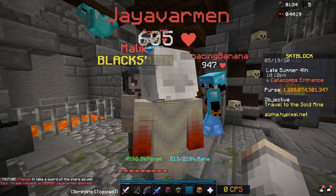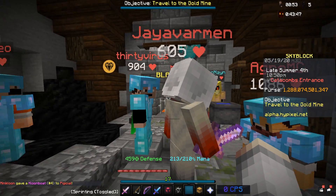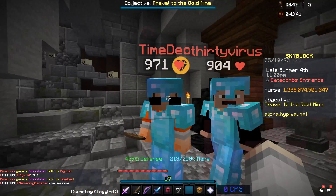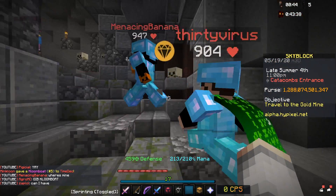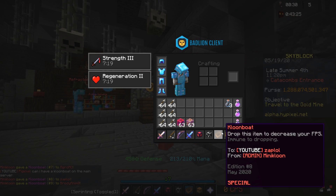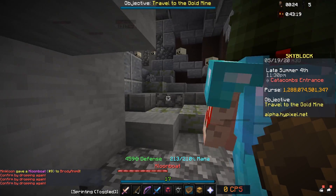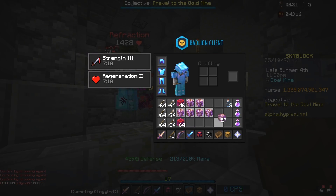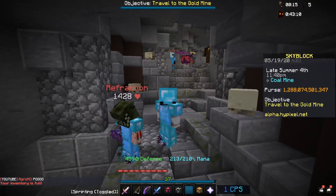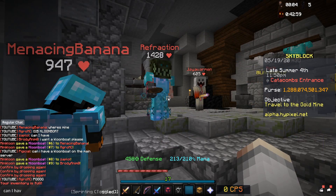You gotta reforge it, or enchant it like this too if you click on me. Oh my god! Can you reforge it, please? What is a clune boat? I got one - I want one! I have it. You can't drop boats. Drop this item to decrease your FPS. The first ever very special clune boat! My FPS didn't drop. I can't pick it - wait, it just disappeared. Refraction stole my boat! Can I have a new one, please?